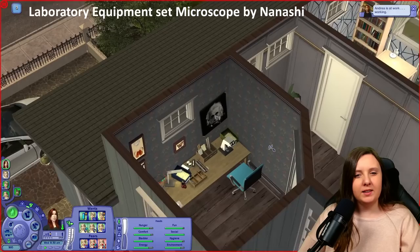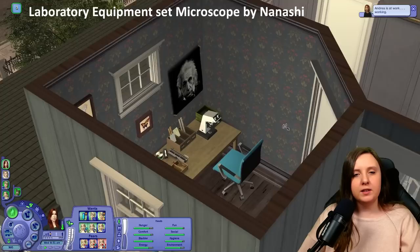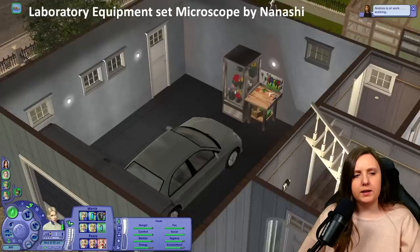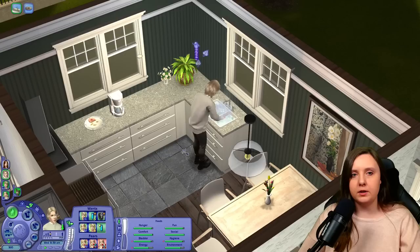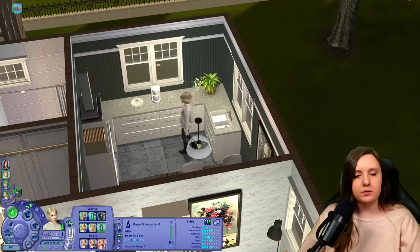Edith can go upstairs and work a bit on this — it's an object like a microscope that they can sit and work on to build logic skill, and it also has science enthusiasm building. I'm actually going to bring that with me to Benjamin's job at the science facility as well, so we can use it for the scientists. But there's still a little bit left before his job starts. She can just make coffee for now.